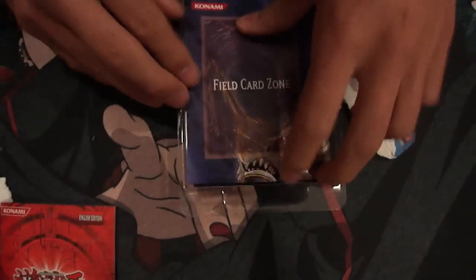Inside we have the rule book, paper map, guide, and the deck.